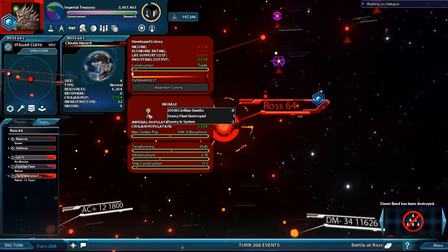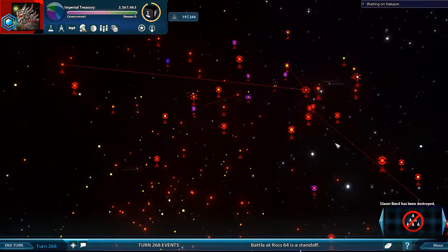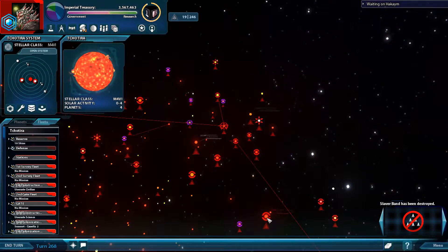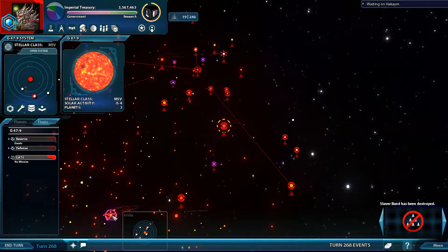Morale is down. 200 million civilian deaths — yeah, that went down. That was not good. I'm not very happy with that. Income should hopefully get more next turn. I'm trying to get up to at least five or six million, because one of my stations requires that amount — I want to have that before it's actually finished.